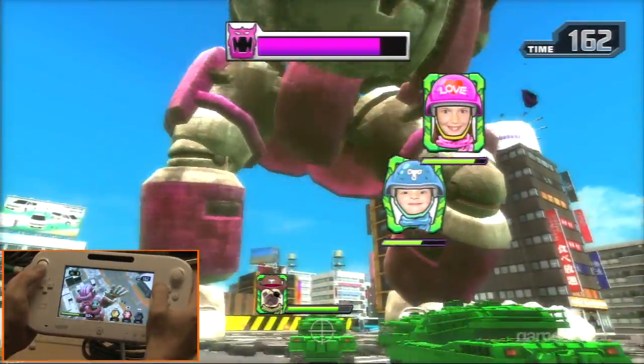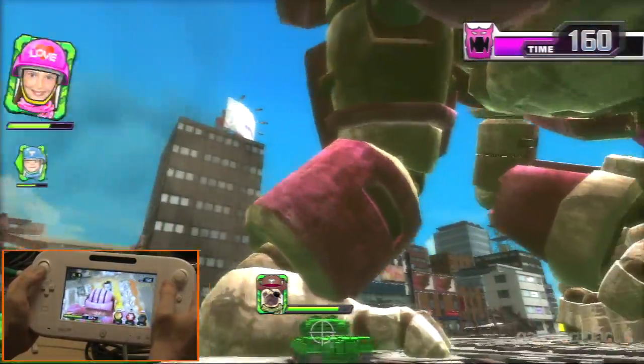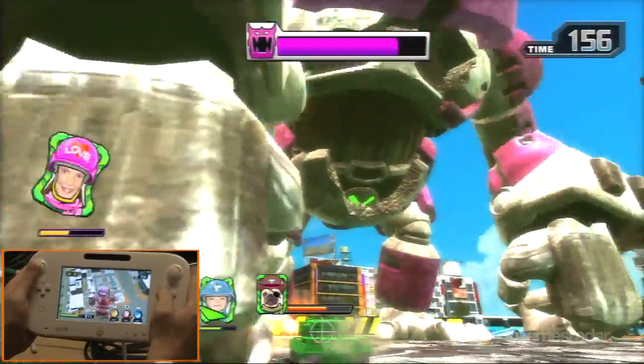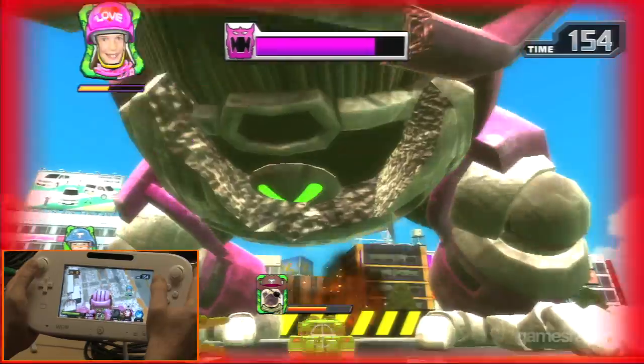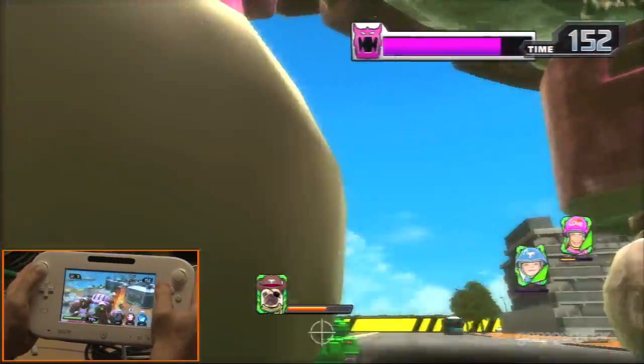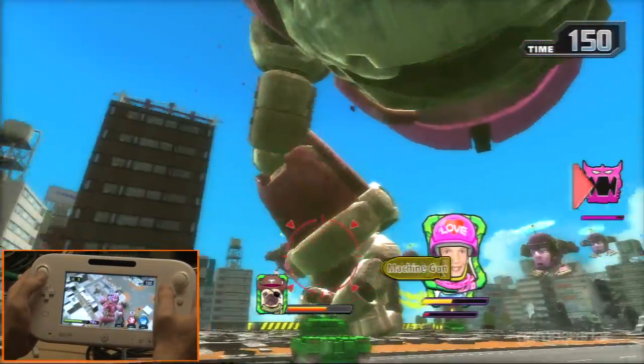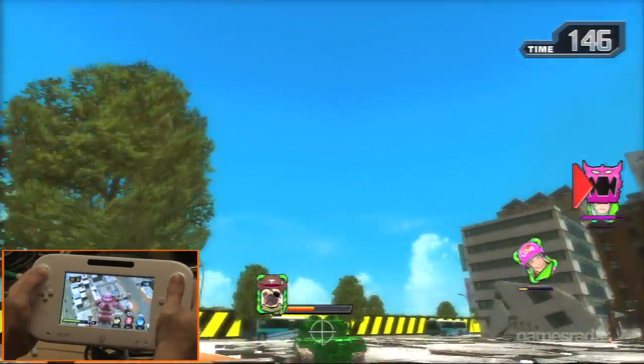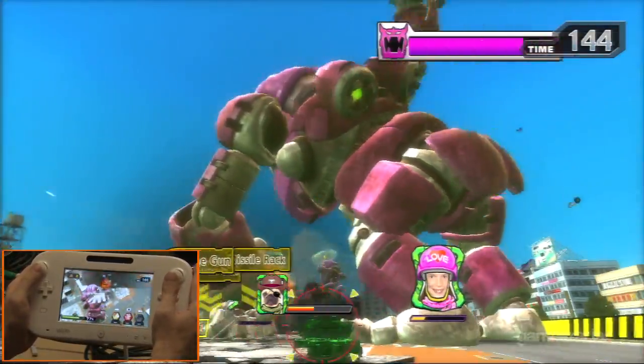So before the gameplay started, you took a picture of your face with the Wii U gamepad. And as you can see from the large TV itself, we'll be able to see Nick's face on it. With this mode, you are playing as one of the giant monsters we have in the game.